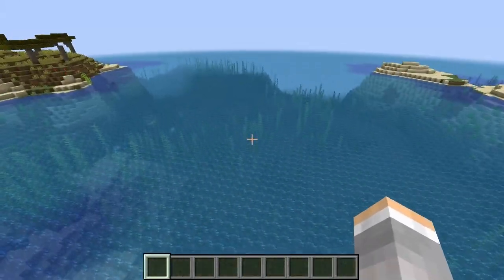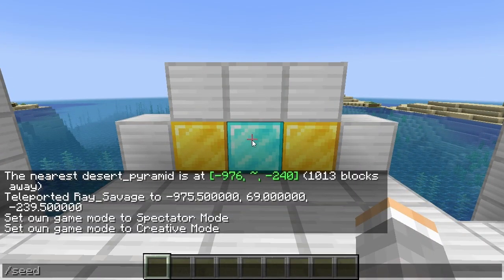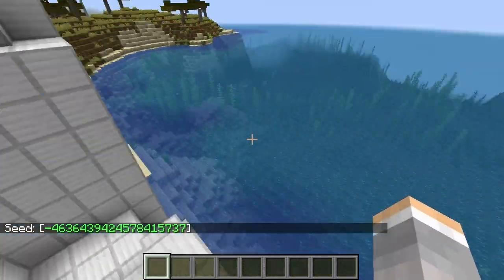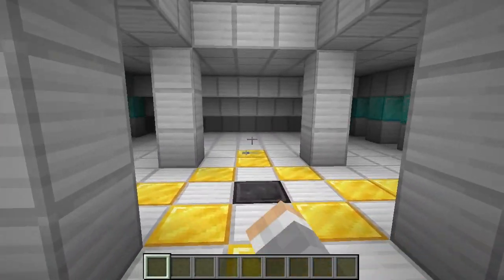This is a desert pyramid and very interesting that it spawns right here with the ocean view. Maybe I better type in the seed in case anyone is wanting to have that seed for any reason. But yeah, that's what it does — it makes it spawn with different items.